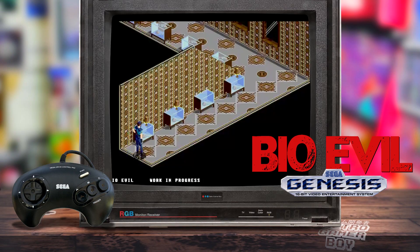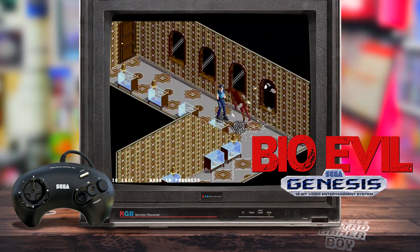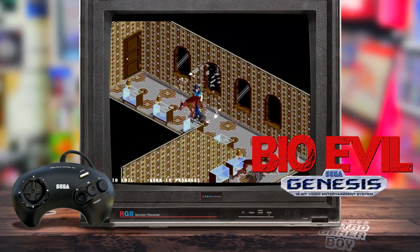From the screenshots and videos we've seen of Bio Evil there's no reason not to get excited about this brand new retro game for the Sega Mega Drive and Genesis. In fact, the team has gone as far as to release an early demo — back in 2017 — of the actual game, which you can download by clicking the link in the description. Naturally, seeing something as exciting as this, I wanted to learn a little more, so I've been talking to the guys on Facebook and over email about what they wanted to achieve and where they are with the project.